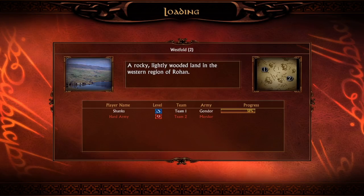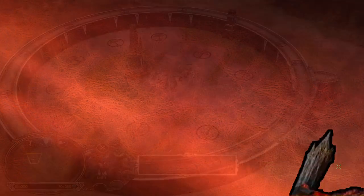Hello guys, today we are going to play the Insane AI difficulty in Battle for Middle-earth 1 on patch 2.22 as the Gondor faction, and this time we are facing on the map Westfold the Mordor faction. Let's get it started.